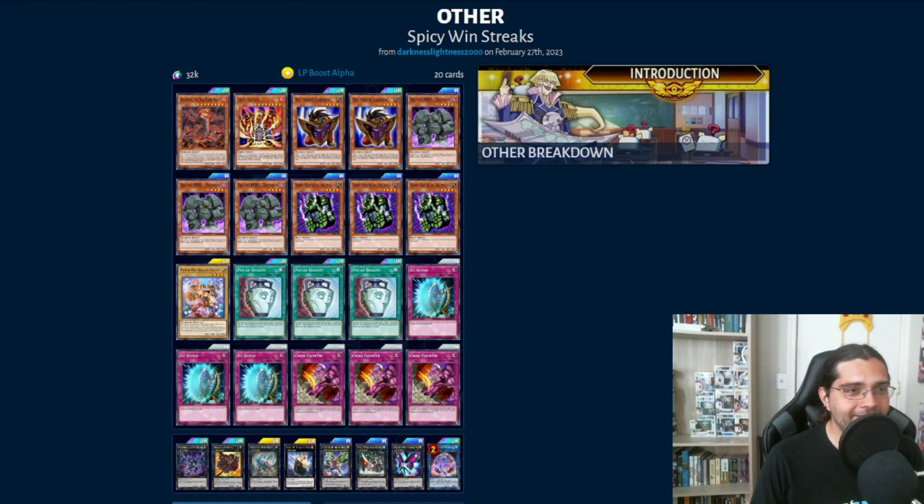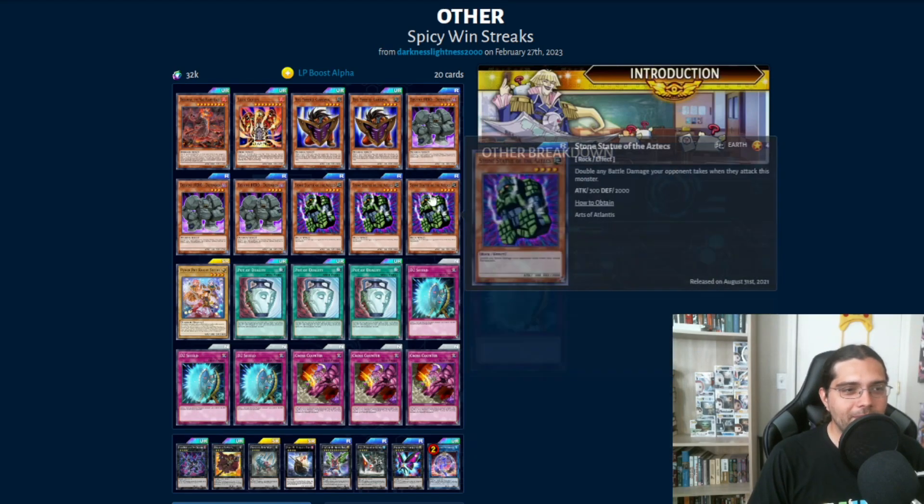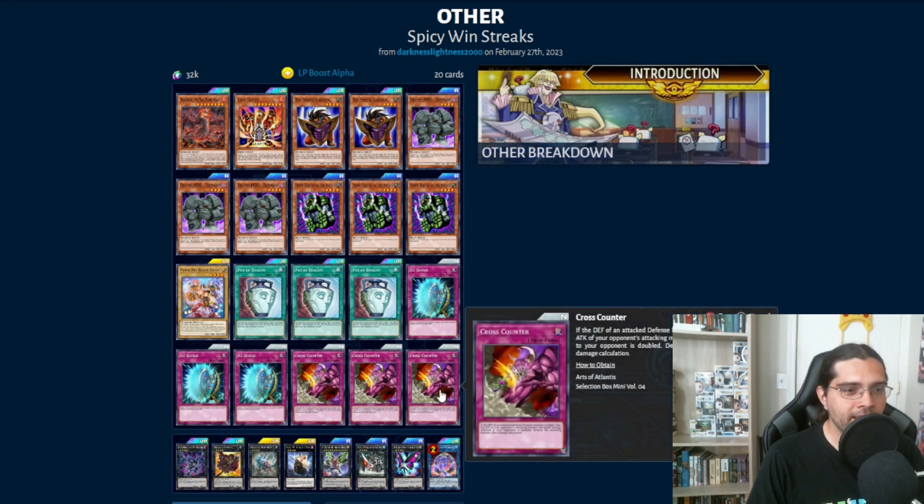Starting off, we have a Defense OTK deck. This one's kind of special — we're going to try to OTK our opponent by making them attack into our face-down monster and taking a bunch of damage. One of the best cards for this is Stone Statue of the Aztecs, which doubles any battle damage your opponent takes when they battle into it. We also have cards like Cross Counter, which increase the defense of a Defense Position monster and double the damage your opponent takes from it.